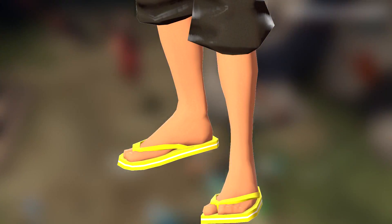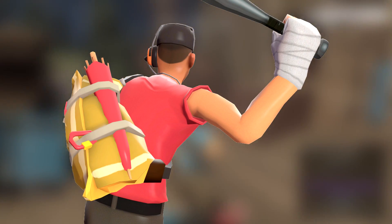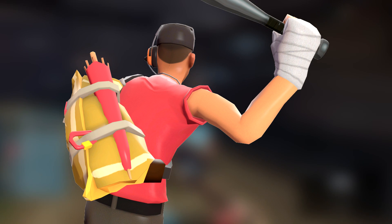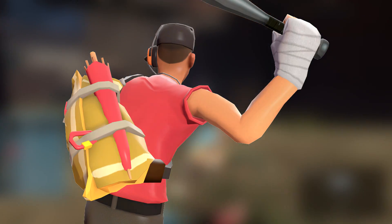Flip Flops. At least there are no socks with it, am I right? Anyway, the only real problem with this item is its price. 7 keys for stupid flip flops? Who on Earth would buy that? Lucky Number 42. I can see Scout wearing beach accessories, especially now that we have Banana Bay, but it has the same exact problem as the previous item. It costs 7 keys. I rest my case.